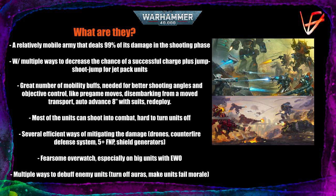Tau also have a lot of ways to debuff the enemy, like turning off auras with the Ionized Shock Field stratagem for 2 command points. When a model from a unit dies after an attack with an ion weapon — like the ion accelerator of a Riptide — you cannot use any auras with that unit, which can be very devastating. Tau can also make it easier for models to fail morale.